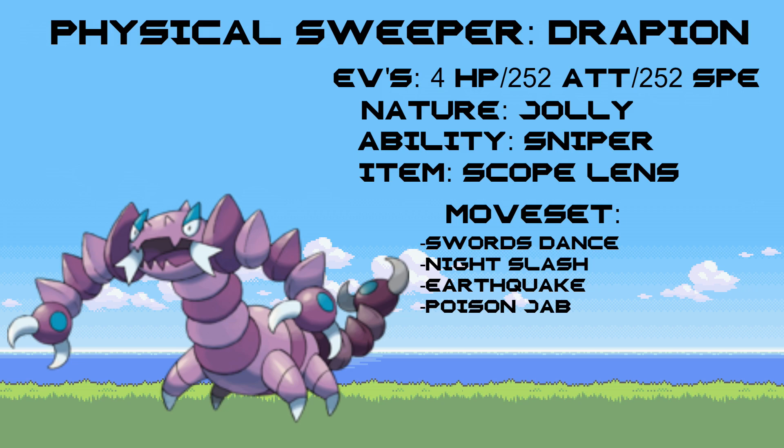Starting off our PokeMMO Never Use Team, we're going to go with a Physical Sweeper, and for this I picked Drapion. Drapion is going to be pretty powerful — it's got a very good ability in Sniper, which increases its critical hit ratio. We're going to pair it with a Scope Lens item. For EVs: 4 into HP, 252 into Attack, and 252 into Speed, with a Jolly nature for a speed increase. The moves are Swords Dance, Night Slash, Earthquake, and Poison Jab. Poison Jab for STAB and poison damage, Earthquake to cover weaknesses, Night Slash for critical hit chances, and Swords Dance to boost its attacking power.